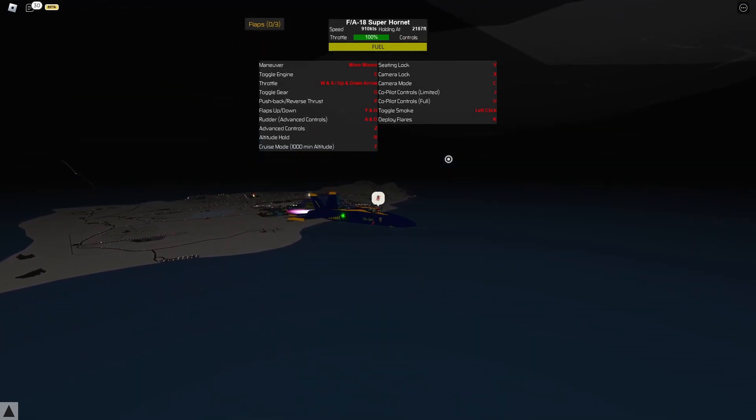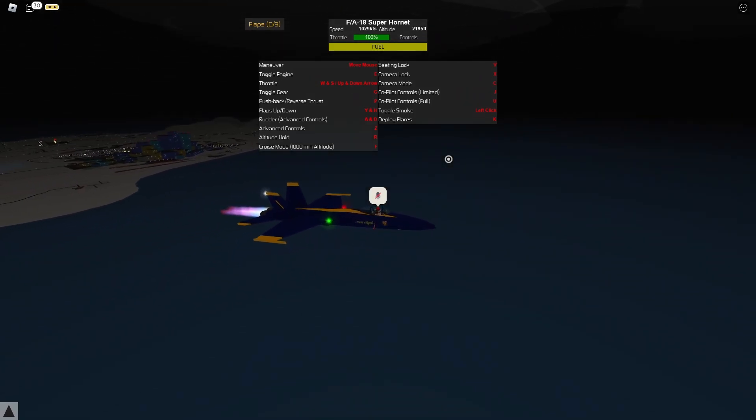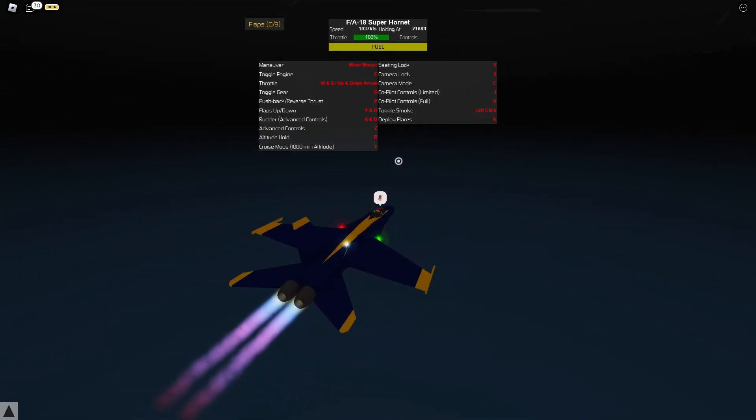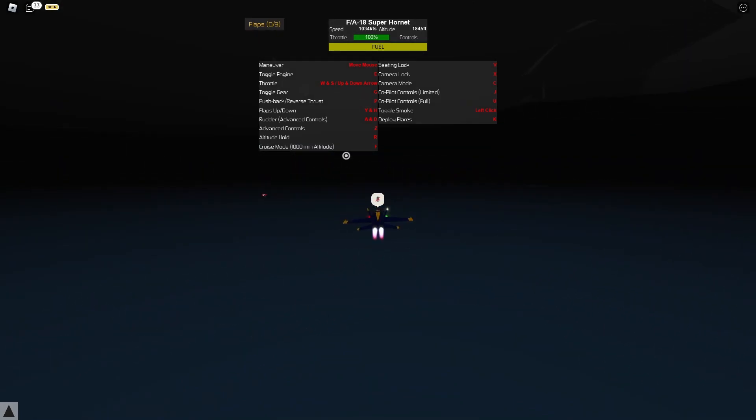Press R for altitude hold, which keeps your altitude steady. You can also use cruise mode, which basically freezes your plane in place — useful if you're on a passenger jet so everyone can move around freely. Press K on your keyboard to deploy flares.